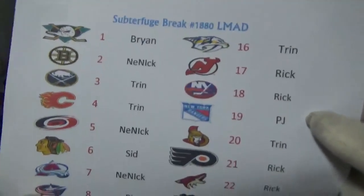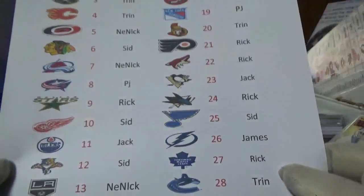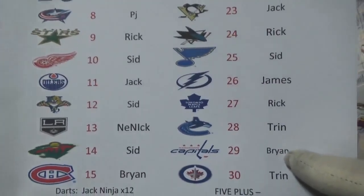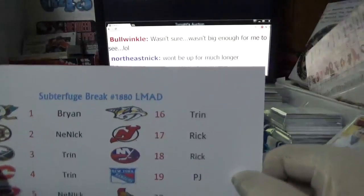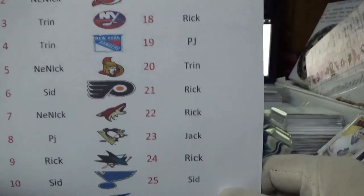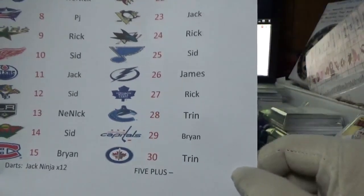We've got Brian, Nick, Trin, Sid, PJ, and Rick in tonight. PJ's in the auction — that's cool. Nick, Sid, and Brian are here. No Aaron in this one. Jack's got the ninja. Trin, some Rick, some Sid, some James and Brian sunk in there.